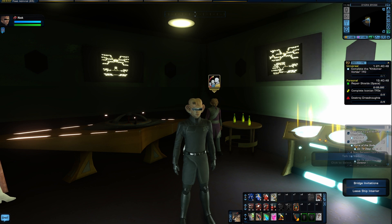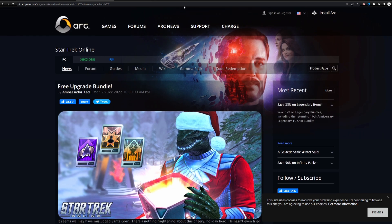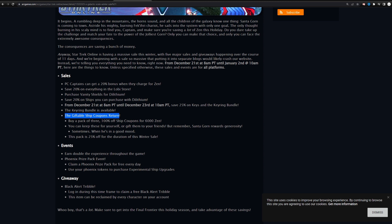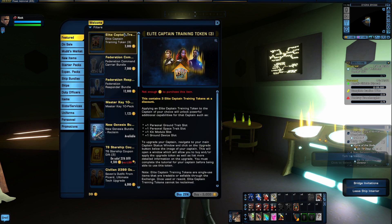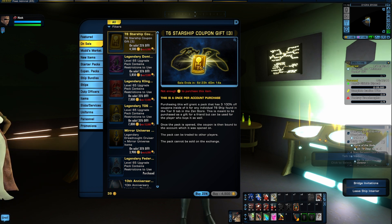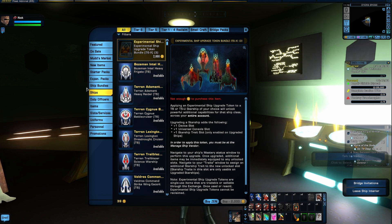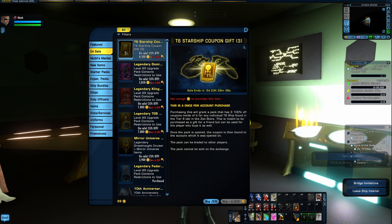I love free stuff and anytime it's given out I make sure to let you guys know so you can claim yours. They also have on sale right now the giftable ship coupons — it's been about two years since we got these available to us. If we go to the C-store and go to sales, they're on sale for $45. Essentially what you get is three Tier 6 tokens, which allow you to buy any ships that are not in packs from the C-store. They're also giftable, so you can trade or sell them.